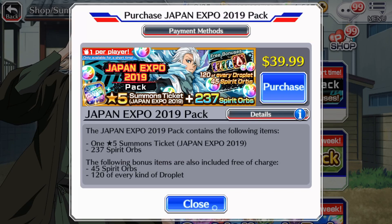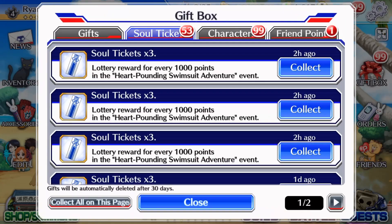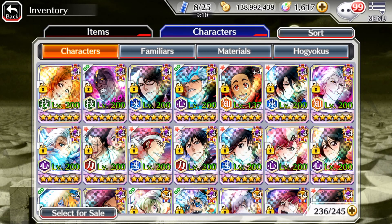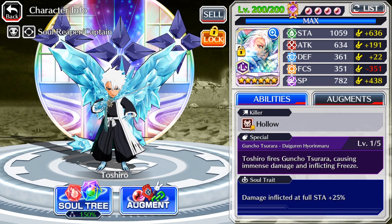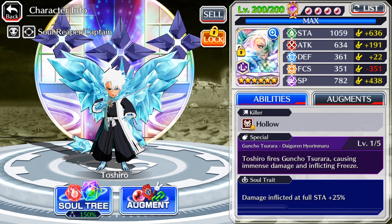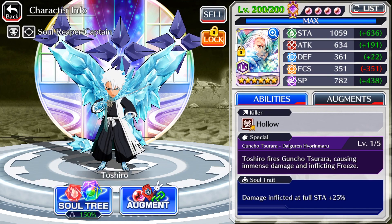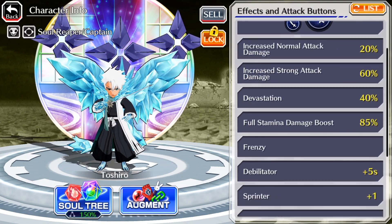Tosho is a really good unit. I have him on all three of my accounts. His soul trait is full stamina, damage boosted 25. He's got a hollow killer, heart attribute, 1,059 stamina, 634 attack, 361 defense, 351 focus, and 782 SP. He has increased normal attack damage 20%, strong attack damage increased.